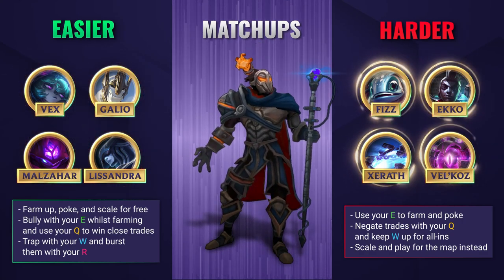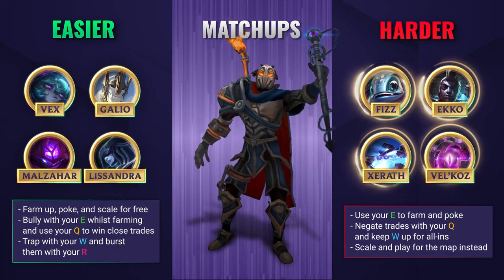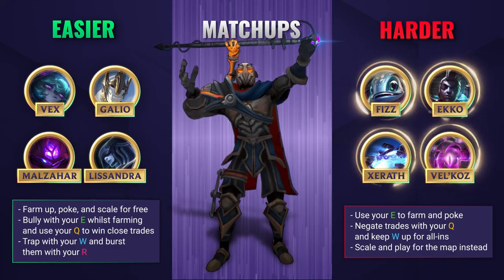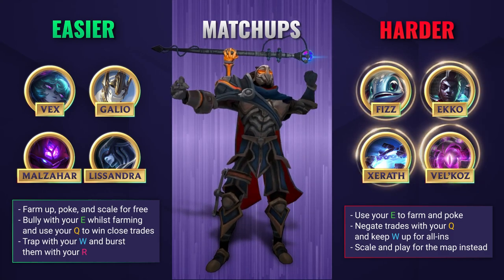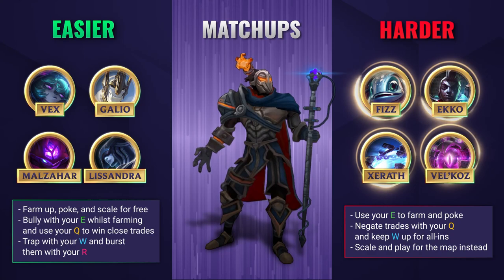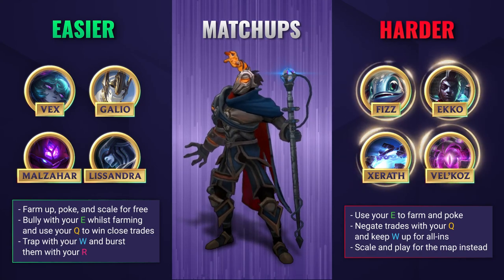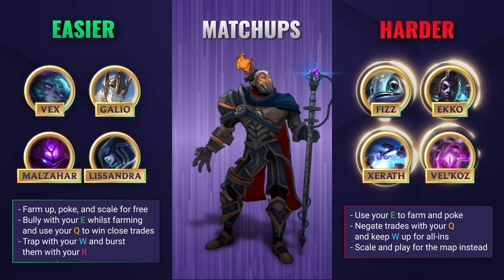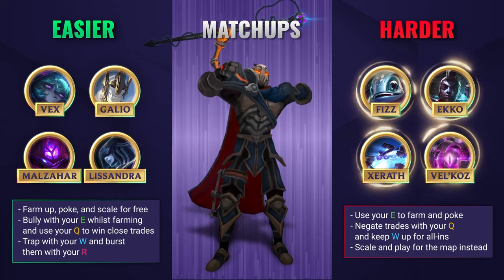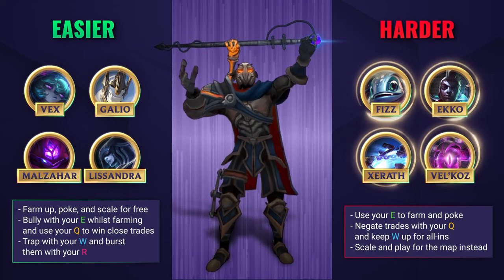Viktor struggles against champions that can outrange him and bully him, or those with high mobility and burst that can close the gap easily and try to take him down often. You're going to need to use your E to stay out of danger and farm and poke from a safe distance, and always use your Q for its shield to nullify any incoming trades and all-ins. Make sure you don't waste your stun, as you want to use this when your lane opponent jumps on you. As long as you don't fall too far behind though, you're going to scale into the late game super well, so try and get some gold elsewhere from those early dragon fights or just roam and set up ganks instead.